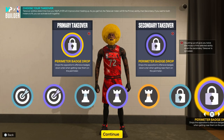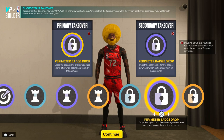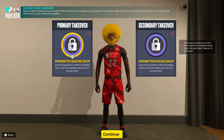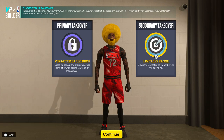For the takeovers, I would personally do this one — it says it drops the opposition's offensive badges down a tier when getting near them on the perimeter. So this basically means you can drop Unpluckable and you'll have Hall of Fame Glove, ripping everybody. And then there's Doubling Up which gives you twice the impact of the selected ability when the secondary takeover is activated. You could be patient and wait for it — that's up to you. Even if you take it down one level, I think that's major.